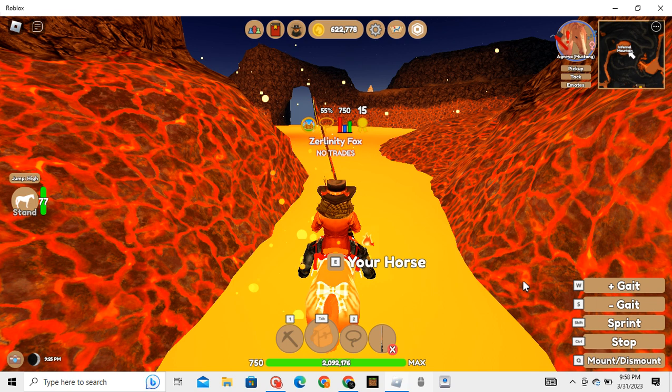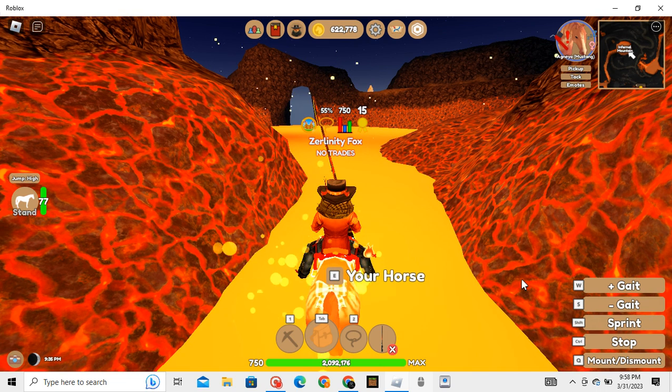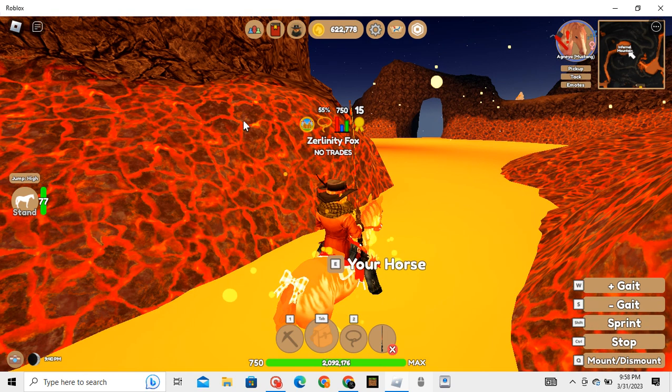It'll still work without an Infernal Horse, but you may not be able to grind as much as you can because you're at risk of getting hit by falling ash and then respawning near the docks. You may stand on this little ledge right here to avoid the falling ash underneath the cave if you can get on top of it without falling into lava.